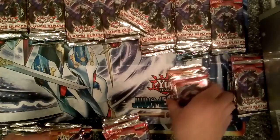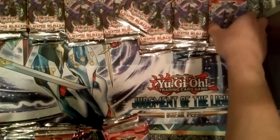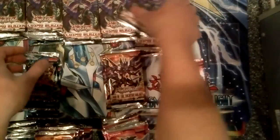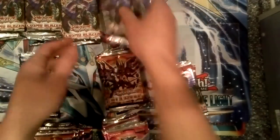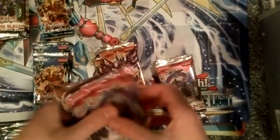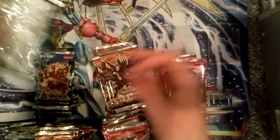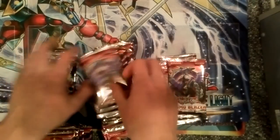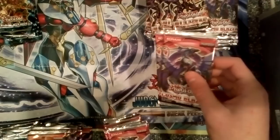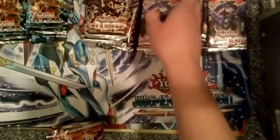So in total, in this video we have 100 packs: 20 Number Hunters, 40 Cosmo Blazer, and 40 Lord of the Tachyon Galaxy, which is just crazy. Hopefully we can pull some Dragosacc and some good Constellar Sombres — Stellars are gonna get big pretty soon with M7 back at 3, and Tanki back at 3 as well. Cosmo Blazer actually has a lot of good commons and rares too. Move all the packs up and we are ready to start opening.